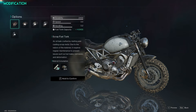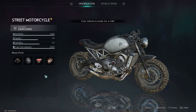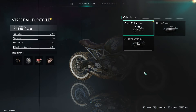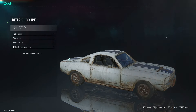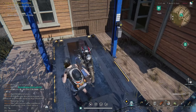As you can see, that was easy — here it is, this is your motorcycle! You can manage the motorcycle, change its skins, and if you press the X button you can see the vehicle list.